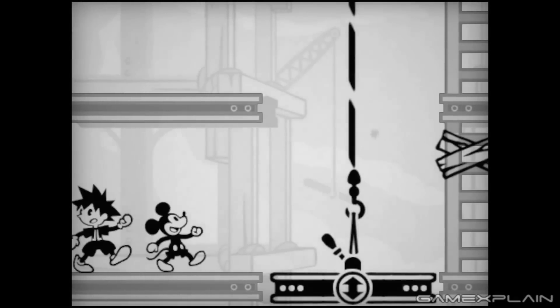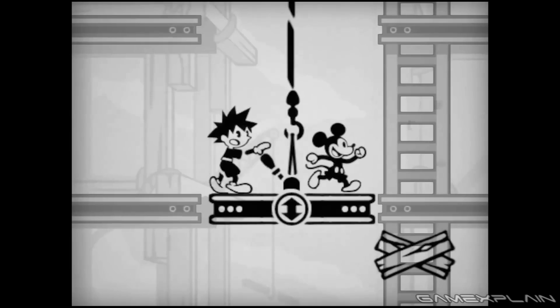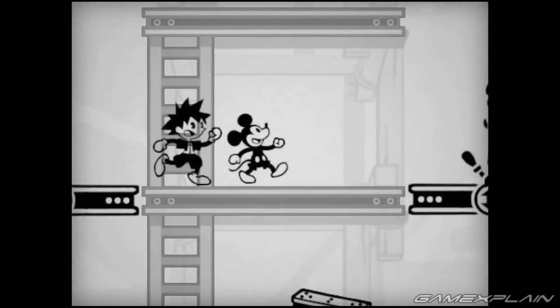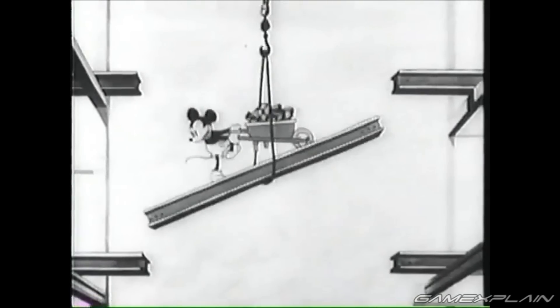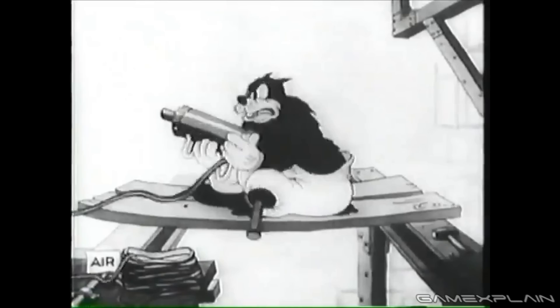The first game is the only one that's not outright identified, but it's based off the short Building a Building. In this game, Sora and Mickey have to rescue Minnie while riding girders up and down and dodging debris dropped by Peg Leg Pete, who doesn't actually have a peg leg in the game like he did in the original cartoon. It's not really Pete's modern design, and Japan doesn't really like to show characters that have lost limbs — that's exactly why future Gohan in Dragon Ball Z never has a missing arm. So that's probably why they're not showing the actual Peg Leg Pete.